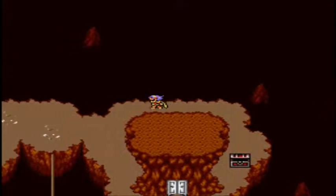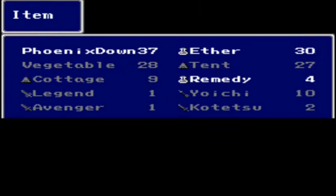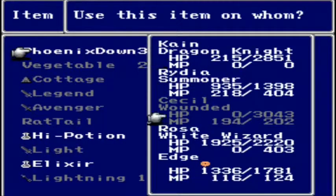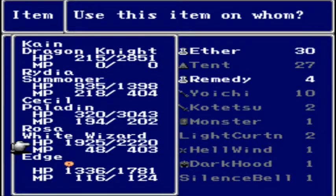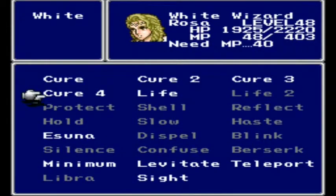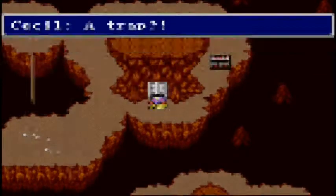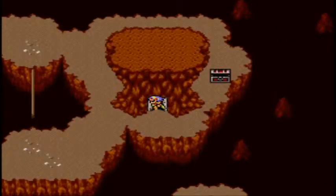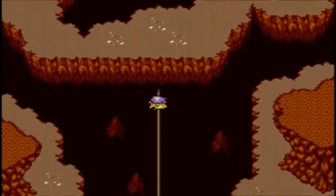Silence spell — casts silence on all enemies. Before I do this I'm going to heal up and use an Ether. Cast Cure 4 on everybody, just because I don't want to get caught with my pants down. Of course I got caught with my pants down because he killed Rosa. I'm just wasting most of my time — don't go in any of the doors. I'm going in, obviously. Probably not a good idea.